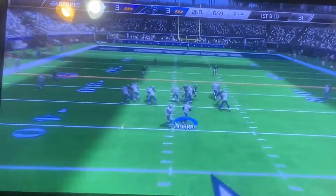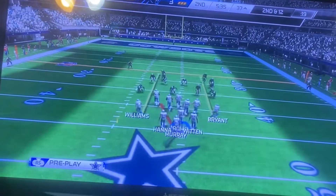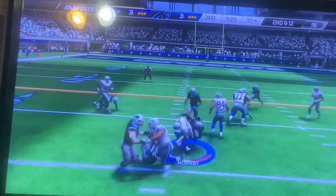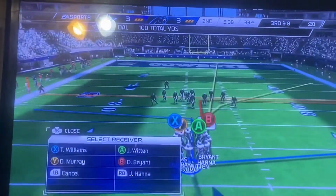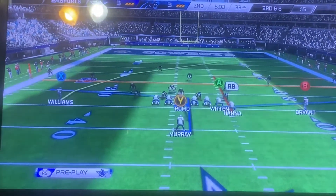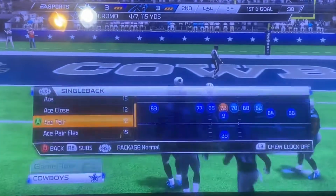Let's see what they do on first down following that huge play. He finds space but this will be a loss of one on the play. Good job by the defense — they stopped the offense on first down, and now the defense is in a good situation. Murray gets the carry. Parker's there to make the stop. Power running — a lot of teams in this league don't even do it anymore, but this team can power it up there and pick up those tough yards. The defense comes out of the nickel. Romo connects with Williams.